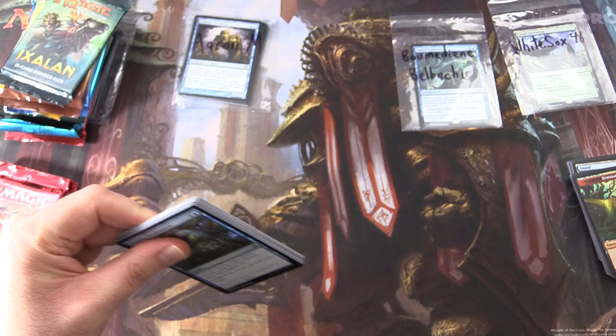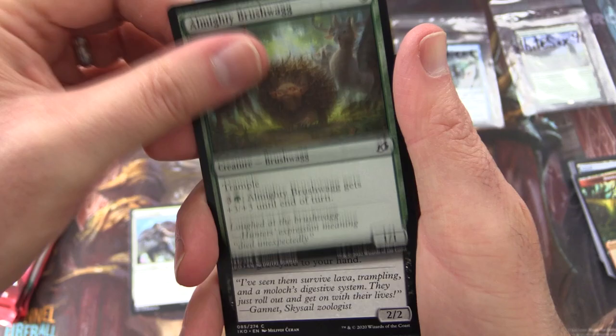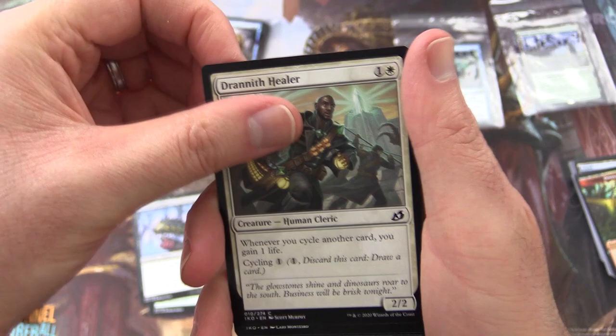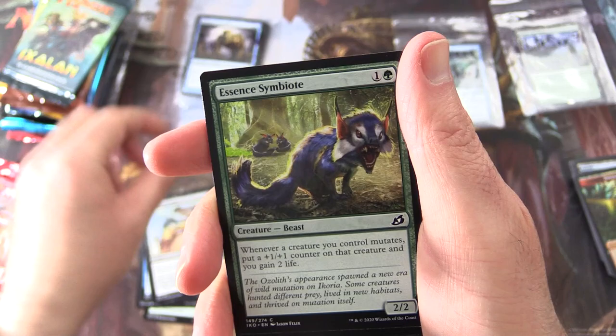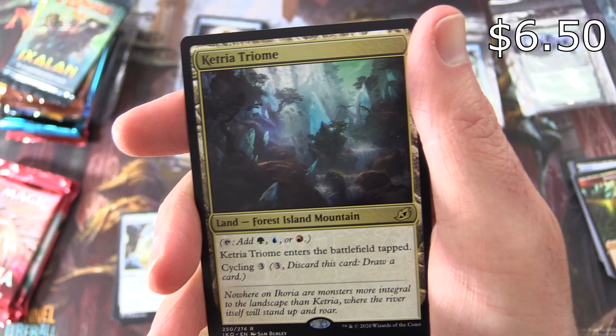Moving on, we have Aaron M. Thank you for being a patron. Getting into more Ikoria. Starting off with Startling Development, Forbidden Friendship, Solid Footing, Almighty Brushwagg — had a bit of a run-in with that bloke recently, was not pleasant. Dribble Coilbug, Drannith Healer, Heightened Reflexes, Aegis Turtle, Unexpected Fangs, Essence Symbiote. Uncommon is Majestic Auricorn, Mystic Subdual, Zagoth Crystal. And rare — nice.